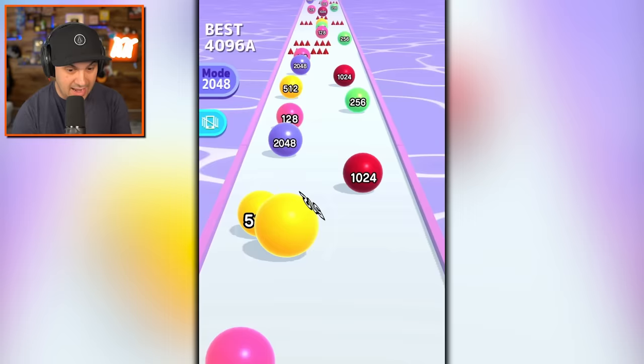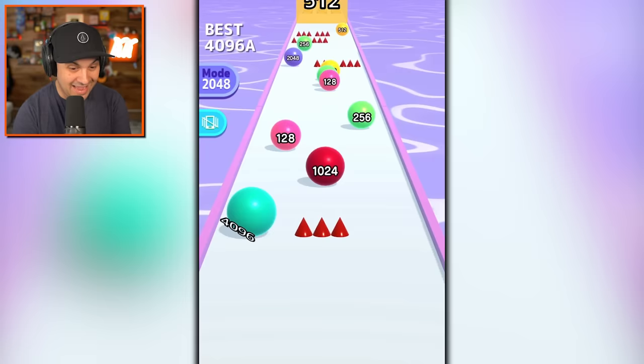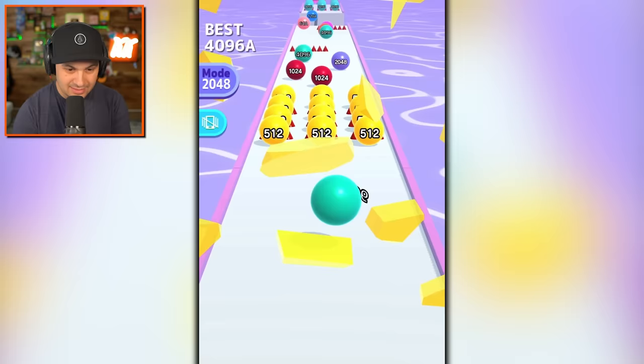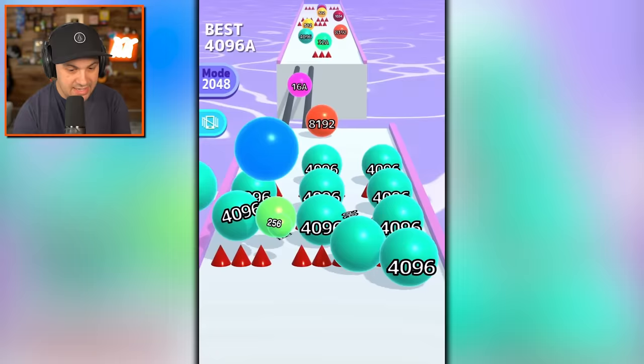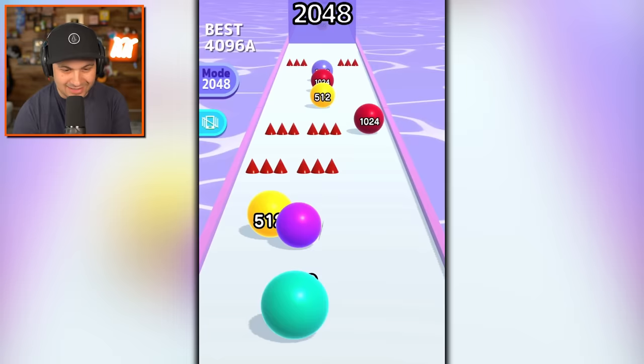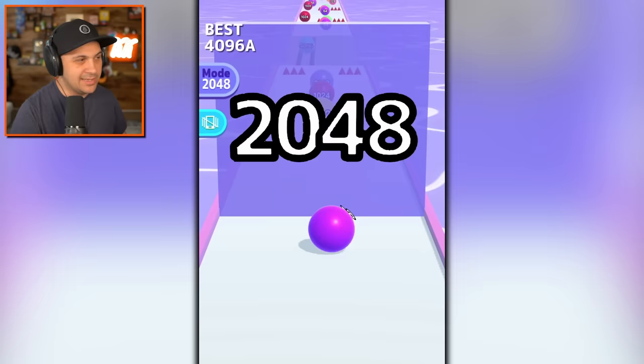It seems like it's kind of procedural, or at least there are different sets of levels, because this seems different from the first levels we played. We are at 4,000, which is more than enough to make our way through this. Now things are going to get pretty tricky. I lost a lot right there and I have no way of merging all of these — I can't get them. How are you supposed to do that? I'm done. This run is over. There's nothing I can do. I'm a 64 in a 2048 world. Oh, that hurts.